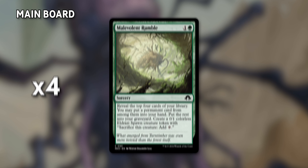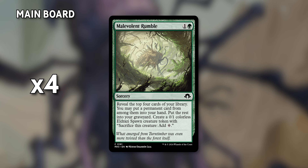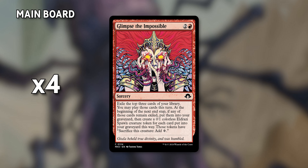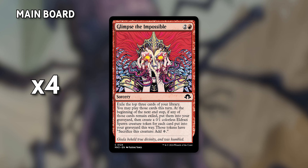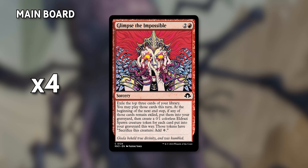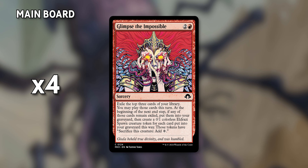To search through the deck, there are four copies of Malevolent Rumble, which reveals cards from the top of our library and snags us a permanent from among them while also creating a spawn. Similarly, there's Glimpse the Impossible — we'll impulse draw three cards to play this turn. If we don't play them, we'll create Eldrazi spawn tokens for each unused card, and then they get shoved into the graveyard. There are four of these.